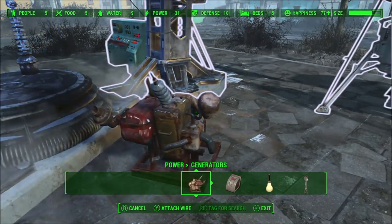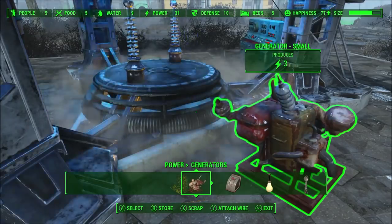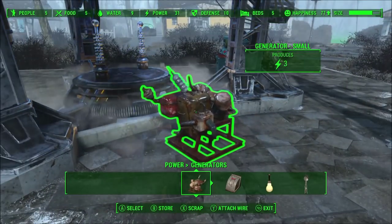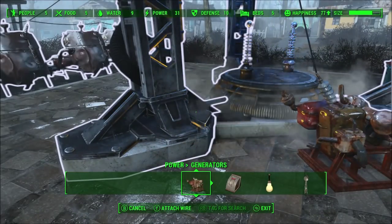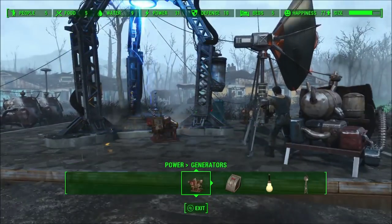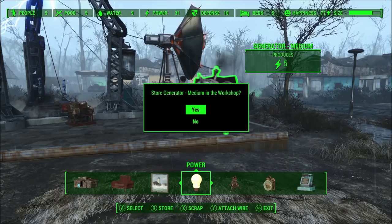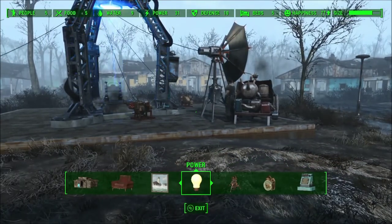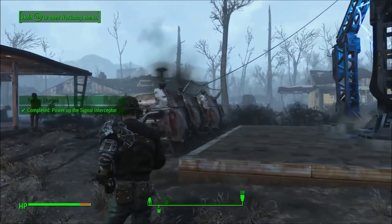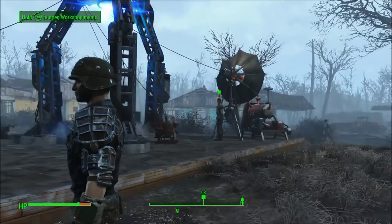I'll attach a wire from that generator to the base there — or is it to the beam emitter? Let me try that. So that's the completed sign and it now says talk to Sturgis for the next stage of the quest.